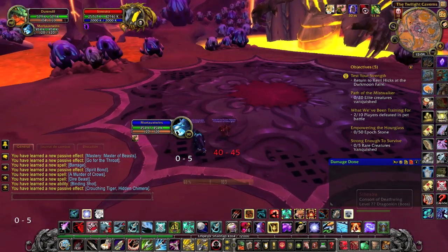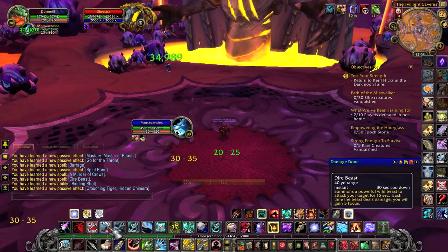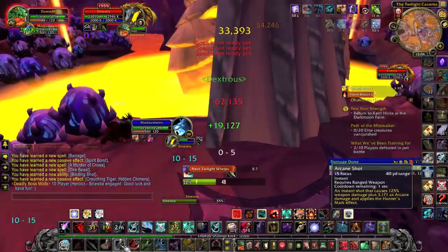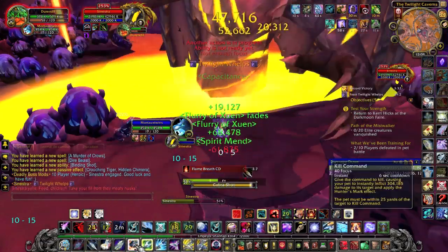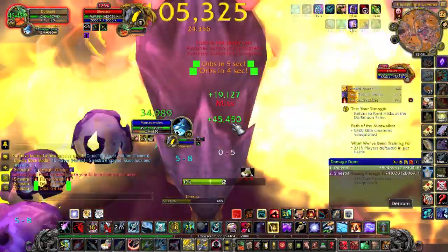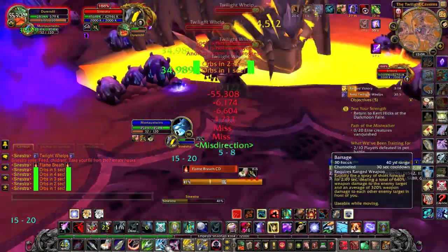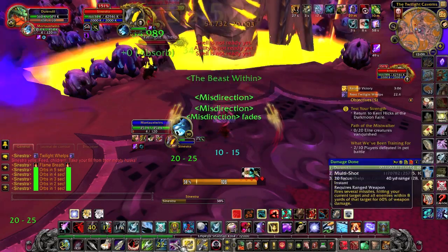And finally there is Sinestra — the real challenge of this instance. You want to pull the boss with your pet but make sure that you keep aggro on the boss, because she has a spell called Rack that will kill you if she casts it on you. However, if you tank her, you are considered a tank. So simply stay in melee range while having the most aggro until the whelps spawn. Once the whelps spawn, you have to wait until they cast a debuff on you called Twilight's Pit, then Disengage and Misdirect them onto your pet.